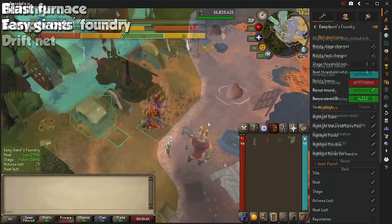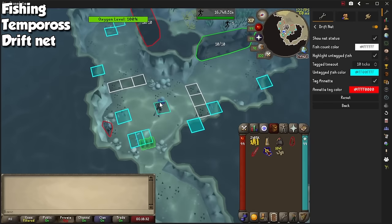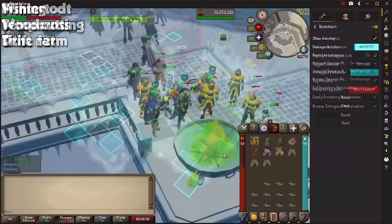The Fishing plugin highlights fishing spots in the game and tells you approximate fish caught per hour. Tempoross is all about making one of the newest ways to train fishing a little easier. And the Driftnet plugin also helps out with some visual cues when you are training fishing and hunter underwater.